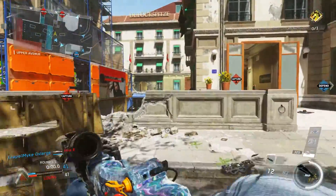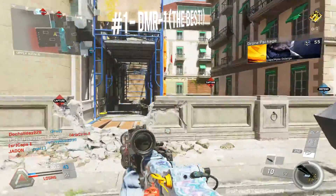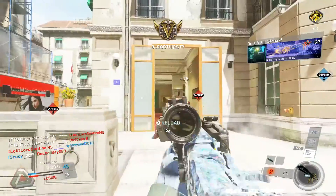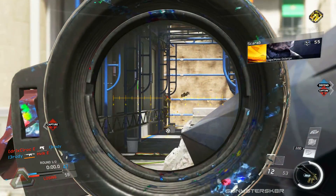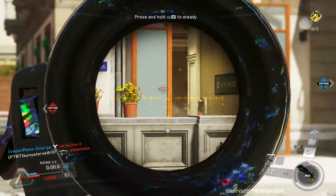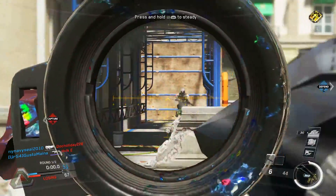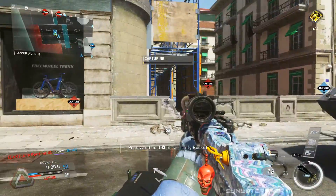The best sniper rifle in Infinite Warfare in my opinion is the DMR1. This is a semi-auto sniper rifle - it has eight rounds in the clip, shoots pretty quickly, and has little recoil. It's a one-shot to the head, two-shot to the body. It kind of feels like an assault rifle with a lot of range. This weapon also has no idle sway whatsoever for the first three seconds when you aim down sights - it's pinpoint accurate - and then minimal idle sway after that.